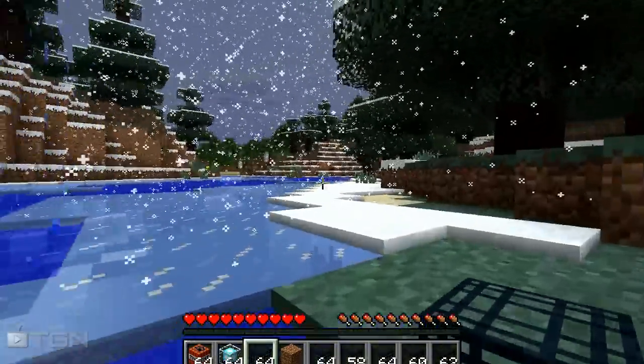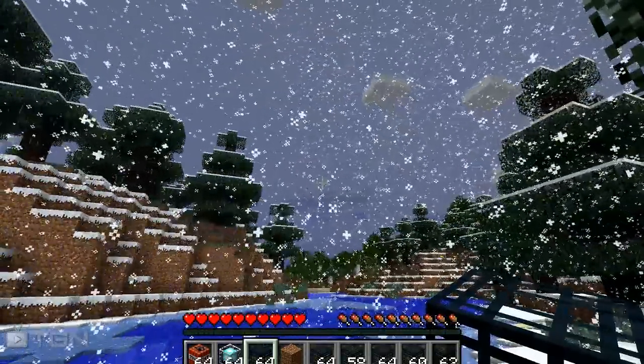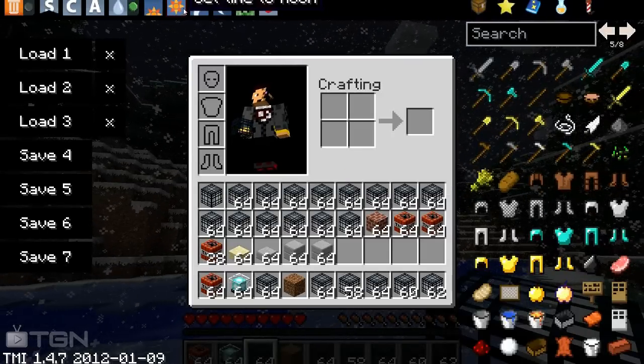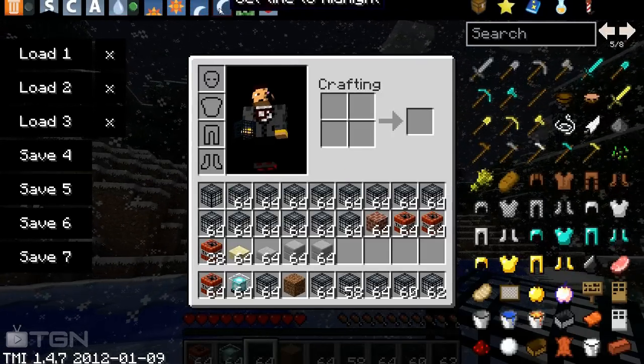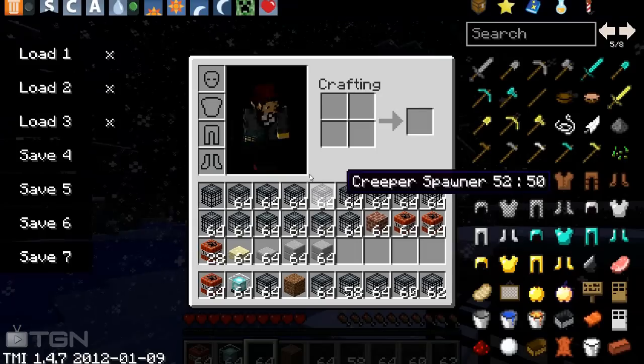Everything's on one whole thing, and I haven't seen a hack client that can do this. All I see hack clients do is just x-ray and whatnot, but this is cool. I can shut it off and have no rain, no snow if I want, or change the time of day — whatever I want.